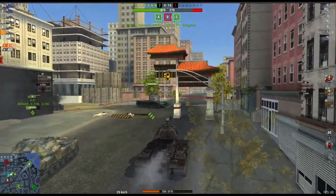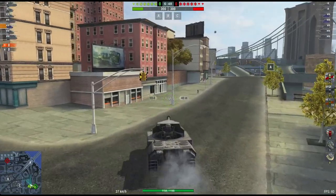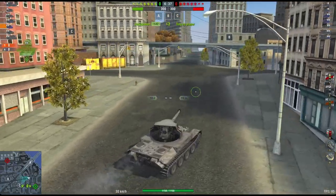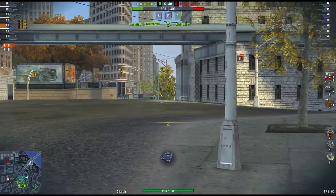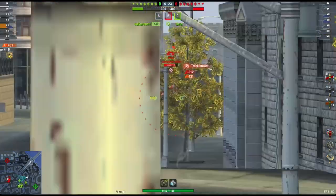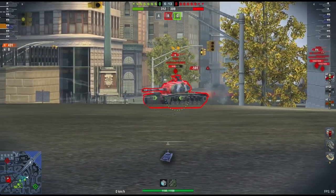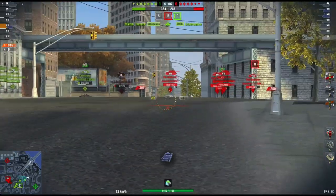Now let's look at a different methodology. This time we're in the Scorpion G, spawning from the same position, but we're going a different route. I've already seen their lineup — most of them are going to come through the B cap — so I'm going to sit on this ridge right here. This ridge offers me hull-down protection and keeps me out of sight. As my tanks push through, the enemy comes over the top right into the open and I'm able to hit them with impunity.